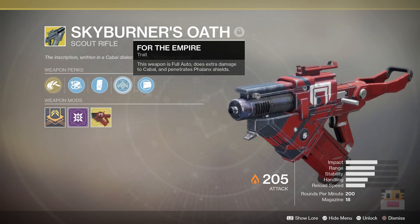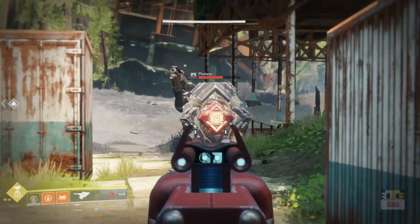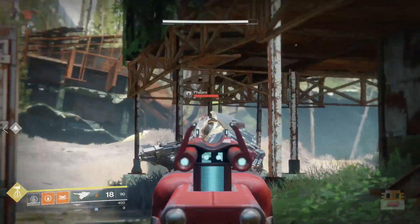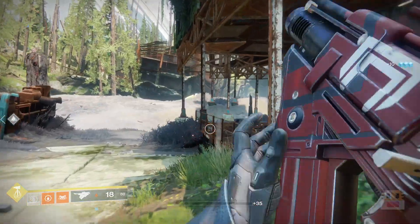Pretty much the most important part: it penetrates phalanx shields, which makes them way easier. Something to note though — if you shoot the phalanx shield right in the middle of the orange section, it actually just does regular damage instead of piercing straight through. I thought I'd mention that because I did have that happen to me.